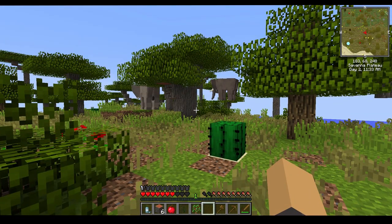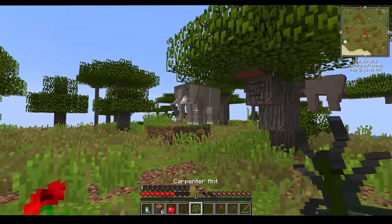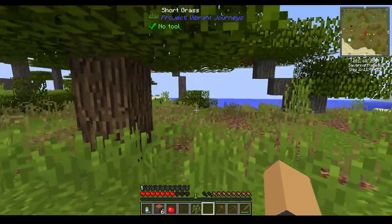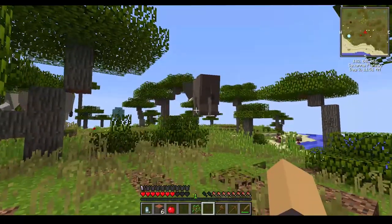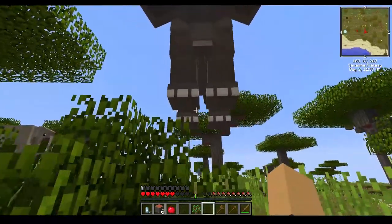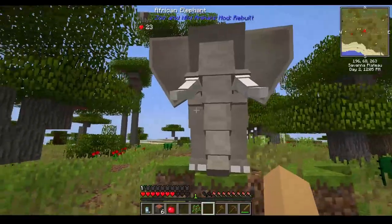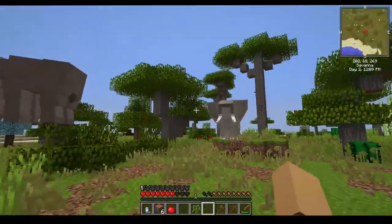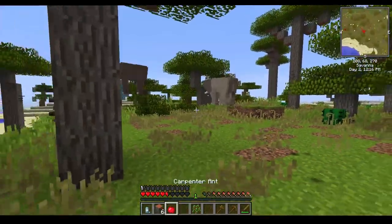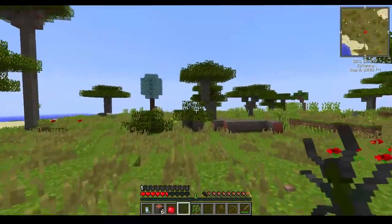Oh my god, what have I stumbled across here? Hello sir, would you like this? You are loud — okay, that's fine. Of course you're loud, you're an elephant! Are you friendly? You might not be friendly if I come up and touch your butt or something. You're very cool — are you tameable? Oh Jesus, I got too close to the elephant. I tried to see if he was tameable and — oh man.